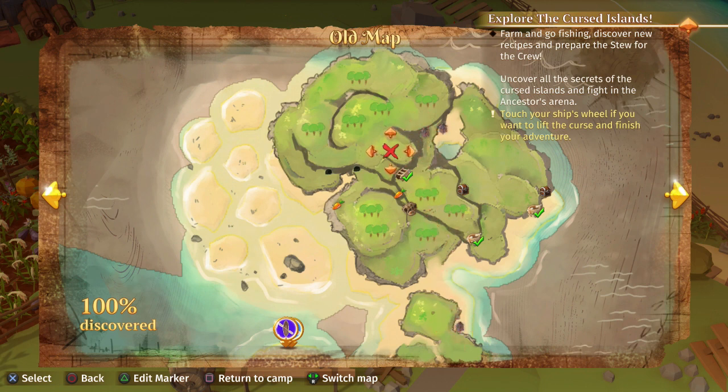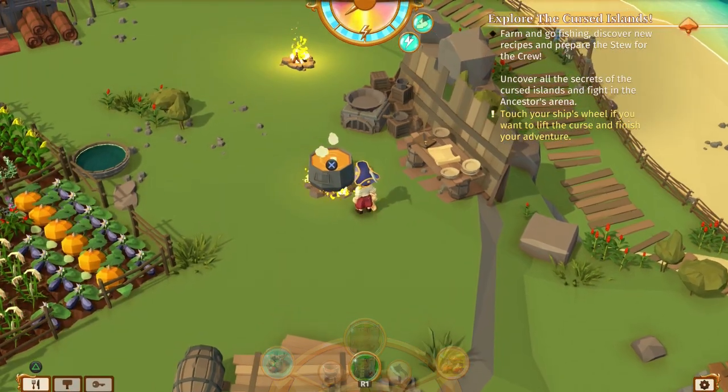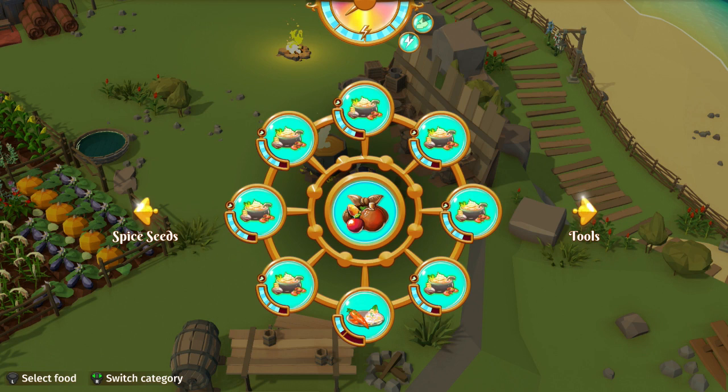There are a total of seven sets of artifacts to collect. There is one set on each of the three islands surrounding your main home island, one set actually on your main home island, and three sets on the easternmost island. Before you go collecting these, I highly recommend bringing some food that gives you either the boat buff or the walking buff, as they will cause your energy bar to deplete much slower and help you crank these out much quicker.